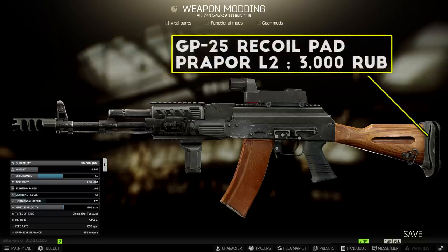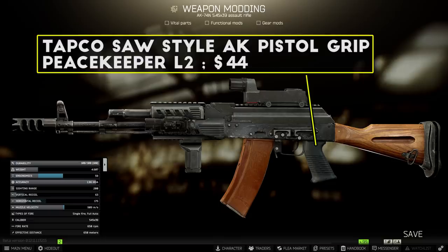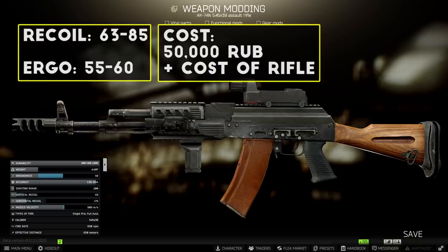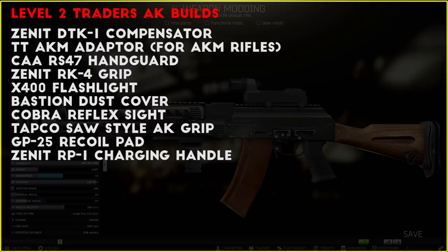For the stock, leave the default stock on your AK and add the GP25 rubber butt pad from Prapor, which reduces your recoil by quite a bit for very low cost. For the pistol grip, you can leave the default one or buy the Tapco SAW-style grip from Peacekeeper for a pretty big ergonomics boost. You can also add the RP-1 charging handle for another point of ergonomics. This build ends up with about 63 recoil on the AK74 and about 85 recoil on the AKM, with about 55 ergonomics on both, for a total cost of 50,000 rubles in parts. These builds perform really well, ammo is easy to acquire, and they come back in insurance more than some fancier weapons — I will always swear by the AKs for the early and mid game.